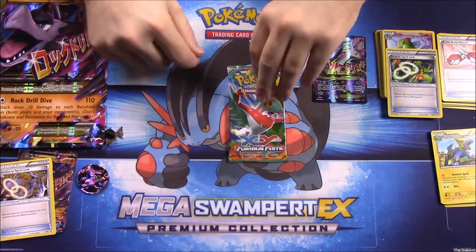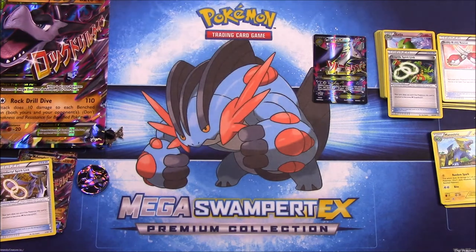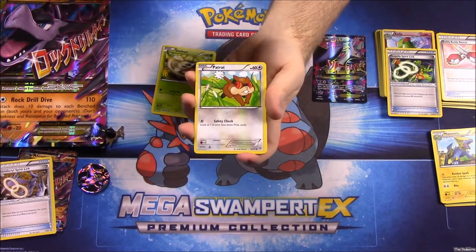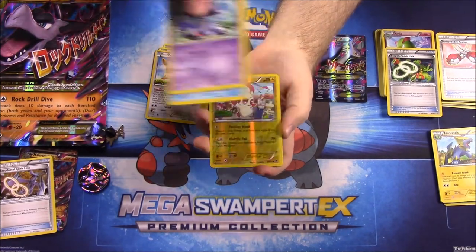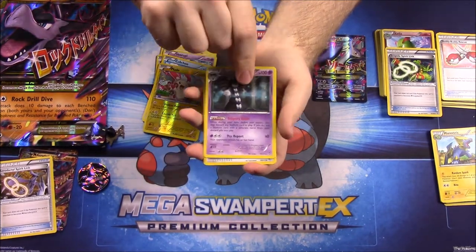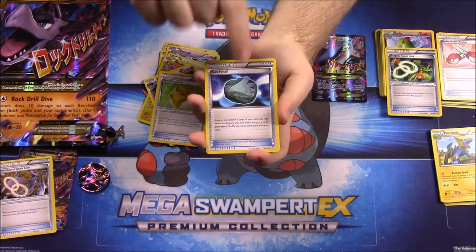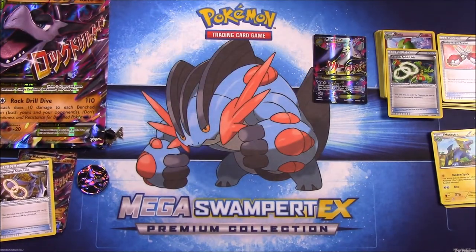And our last pack, XY Furious Fists: Shelmet, Patrat, Eevee, Scraggy, Cubchoo, Plusle, Gothitelle, Sparkling Robe trainer, Sail Fossil trainer, and Korrina trainer. That's it for all the packs from this Mega Aerodactyl Premium Collection.